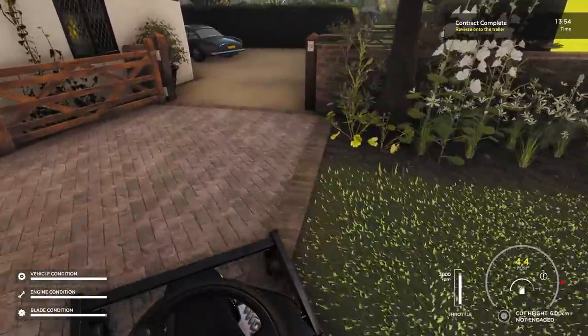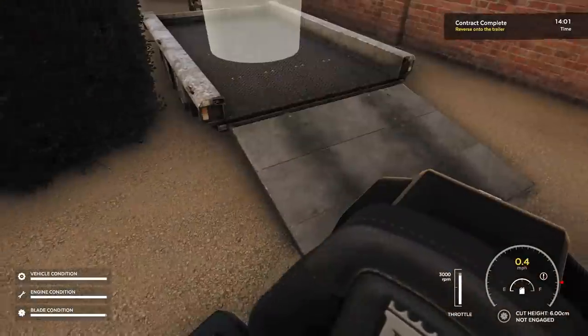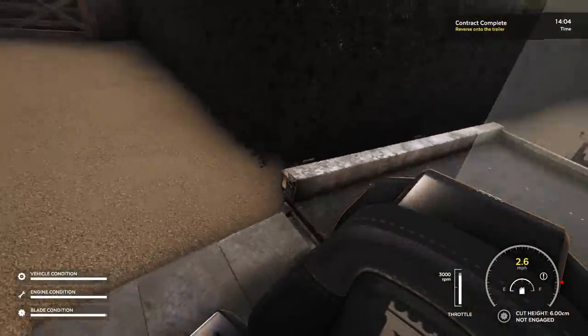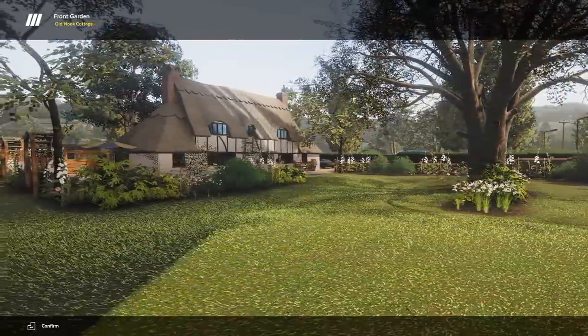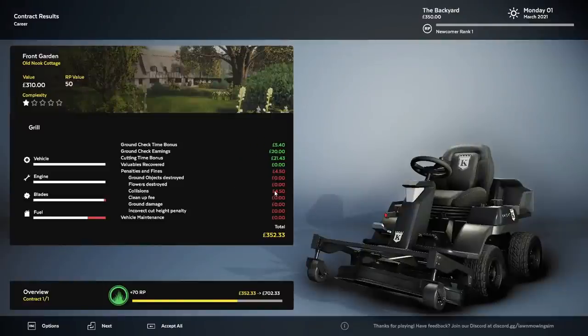I just gotta reverse onto the trailer. I didn't take that much time at all — you have 20 minutes total. I think I had 28 minutes. Look at that yard all cut up and everything. Fines and penalties — what'd I do? Collisions — oh, that's when I hit the thing. Blades are a little bit down, fuel too. We got $352 for that! The job itself was $310. That does not equate to $352.